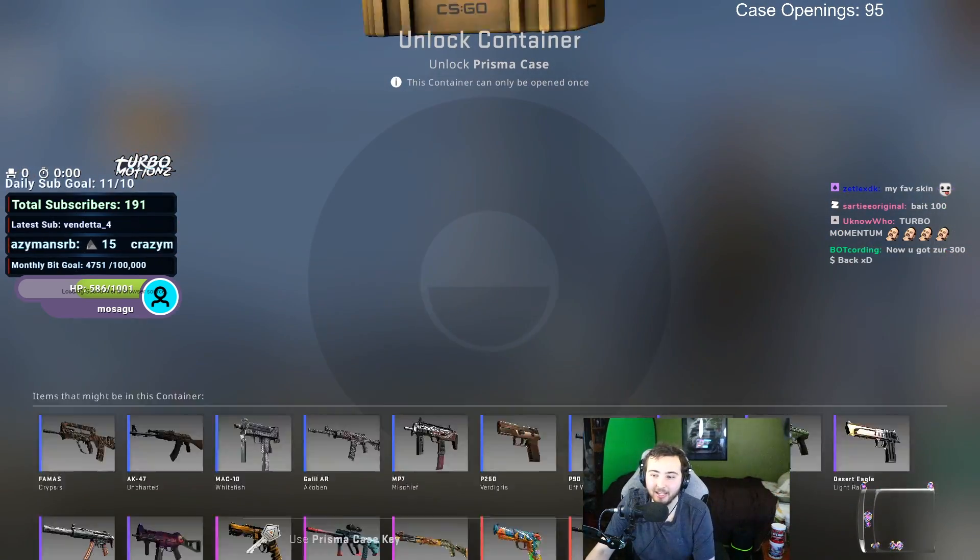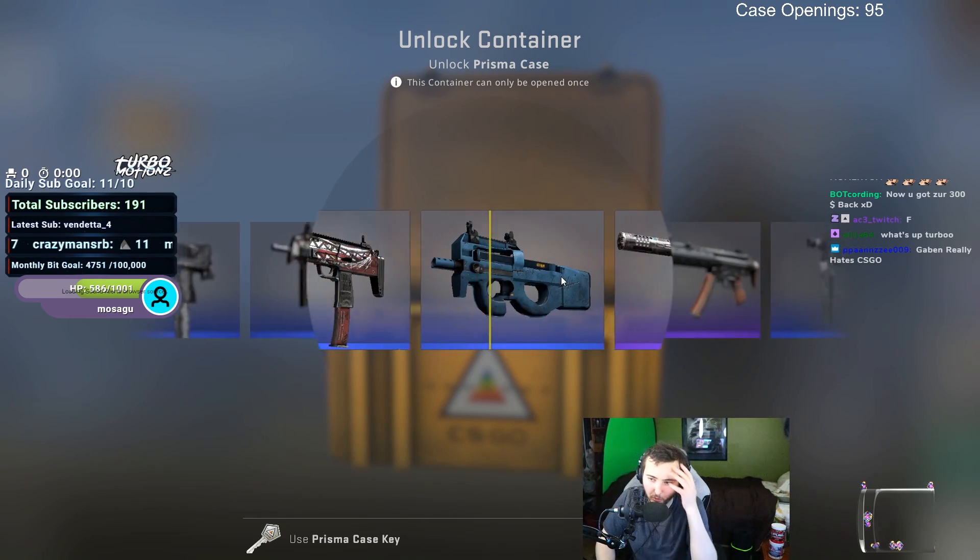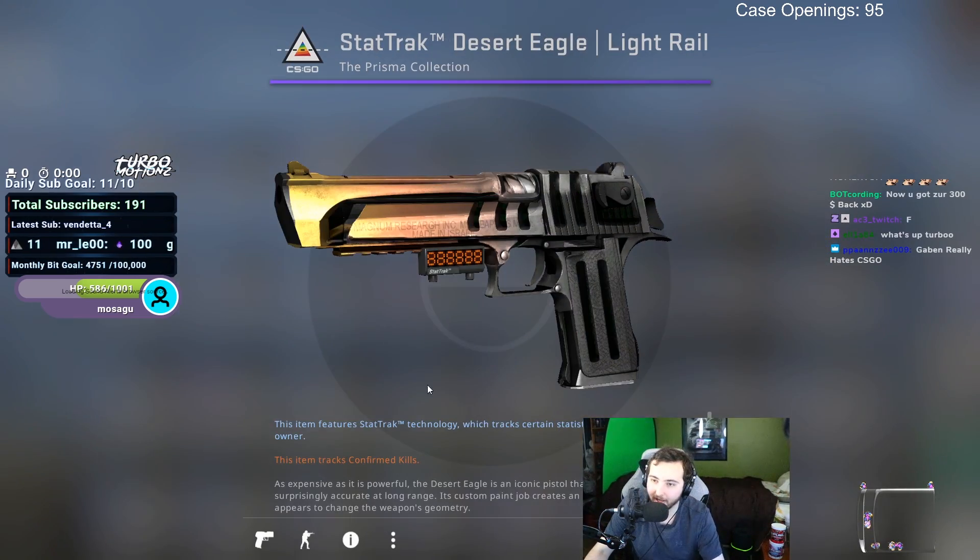Last Prisma key of the opening. We just opened up a hundred dollars in Prisma cases and got three AUG Momentums. Stat track, oh — it's stat track field tested.